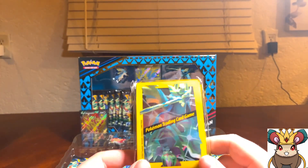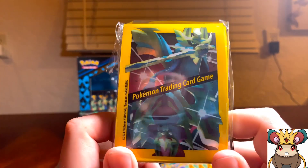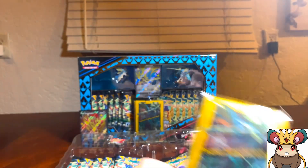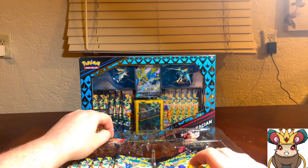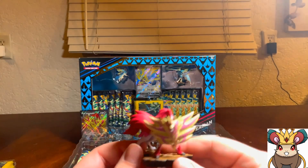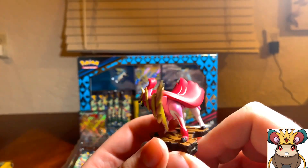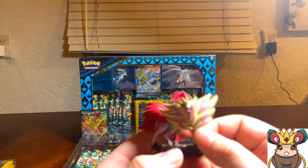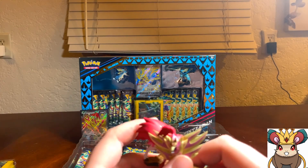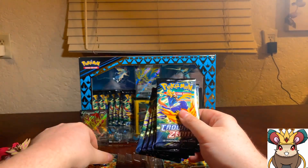We have 65 of these shiny Zacian and Zamazenta sleeves — the artwork is freaking stunning. And then of course we have the shiny Zamazenta pin and the Zamazenta figure. Oh my god, this is definitely gonna be a part of the background permanently. Shiny Zacian and Zamazenta are fabulous Pokemon designs — the color schemes are peak, probably two of the best shiny legendaries in general in my opinion.